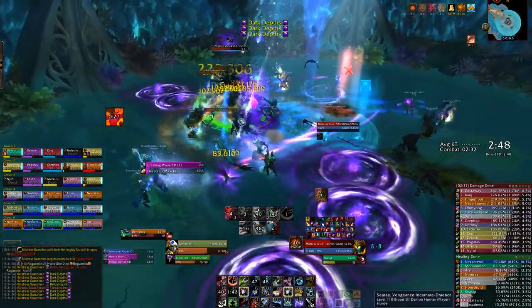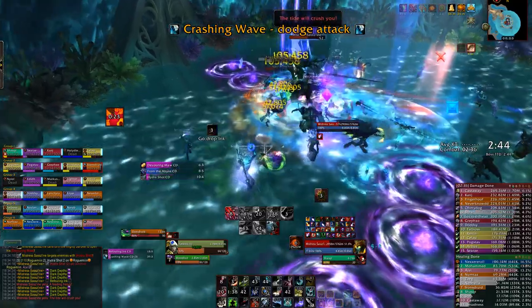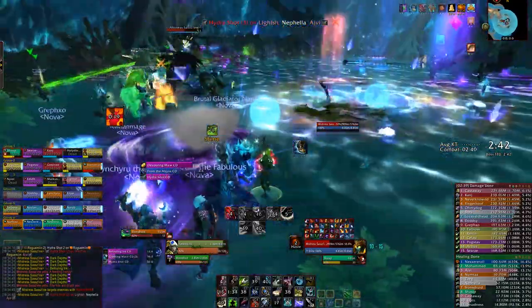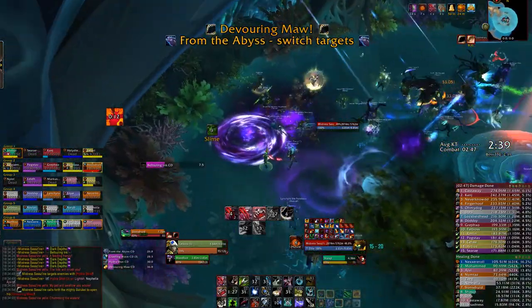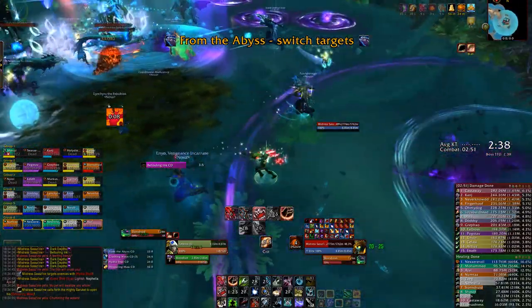Providing you can deal with those individual mechanics, the difficulty mainly lies in their overlaps with the Hydra Shot. When you're getting pulled in or need to squeeze to one side of the room, the Hydra Shot can be very difficult to soak. You just need to make sure that every single player who can soak does, otherwise you're very likely to lose people. Once you've got the hang of that and the boss hits 40% health, phase 3 will begin.